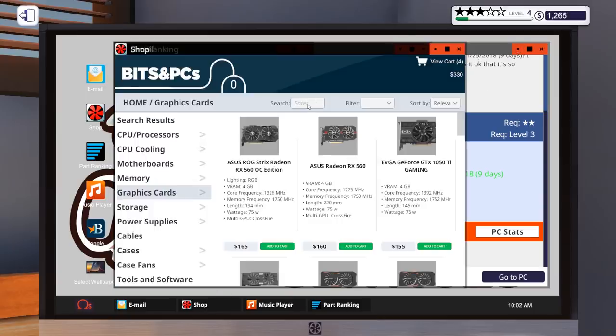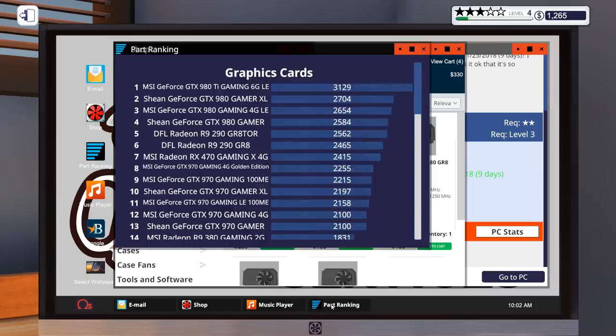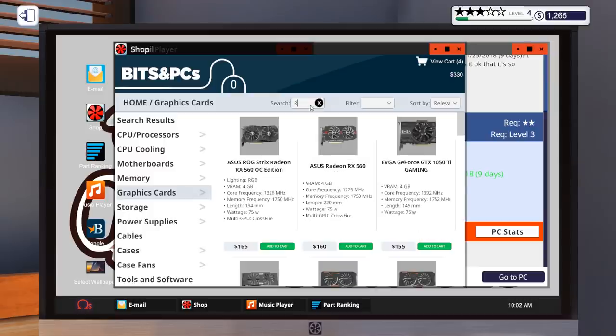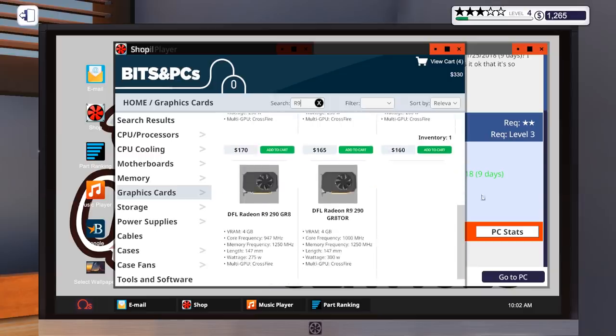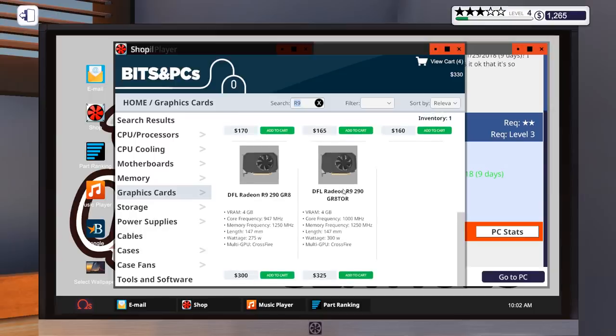We'll go to the shop and see. Searching for R9 — there's a fair few R9s and the budget is 340. We can see that theirs is 300 generic units of currency. The upgraded one — the greater — that's 325. That would make us a little tiny bit of profit but we're really just going for the labour.